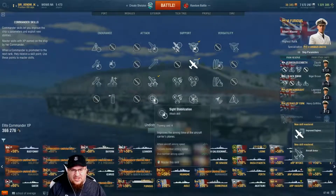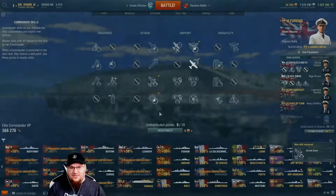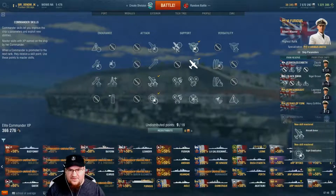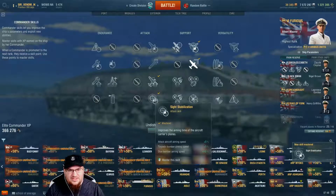Do you want even more Aircraft Armor? There you go — click on it and hit yes. Master Skill for 4 points? Yes, I do. Now once you have the first 4 done, you can click anywhere else. But you need to have these first 10 points allocated.